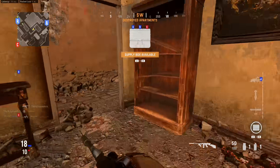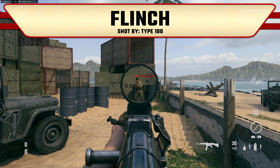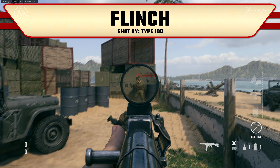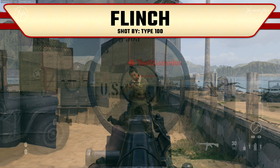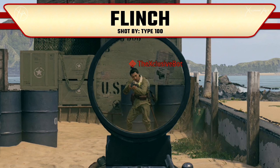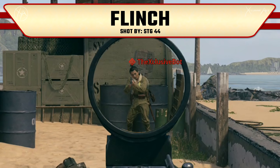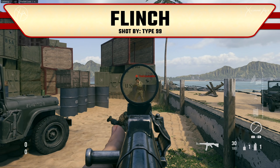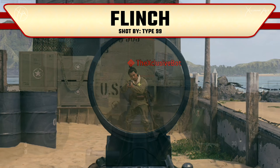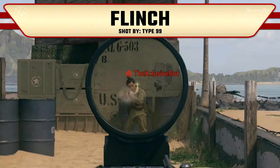In Vanguard, flinch is still heavily influenced by the gun in your hand, but it's not the only factor to consider. In this comparison, the first shot is the enemy using the Type 100 — there's basically zero flinch, your aim barely even moves. Then I'm being shot by the STG 44, and there is definitely some flinch, but it's not too crazy. Finally, getting shot by a sniper rifle shows not only a lot of flinch magnitude but also a ton of screen shake, which is pretty crazy and disorienting.